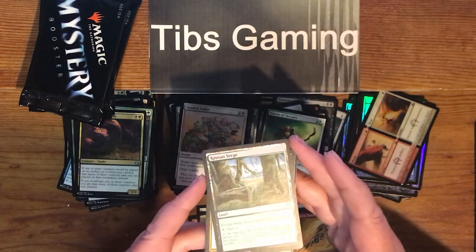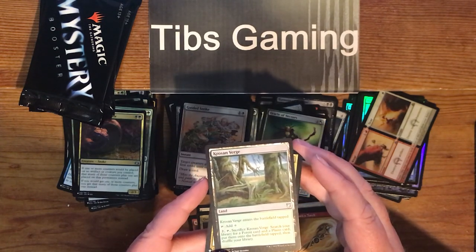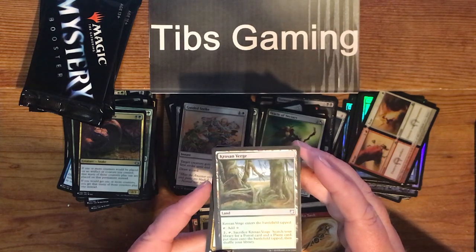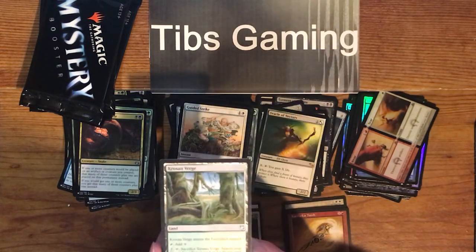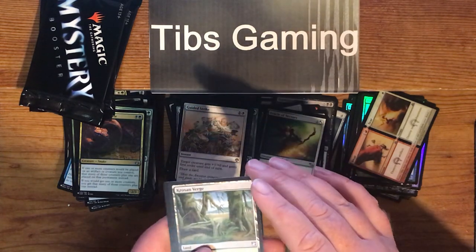Cros and Verge — enters the battlefield tapped, taps for colors. Pay two and tap it, sacrifice it, search your library for a forest card and a plains card, put them on the battlefield tapped, then shuffle your library. That's kind of cool. I feel like I've seen the card before, but it just feels brand new to me. It's from Commander 2018.